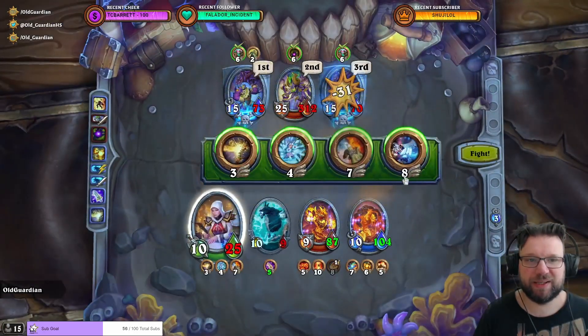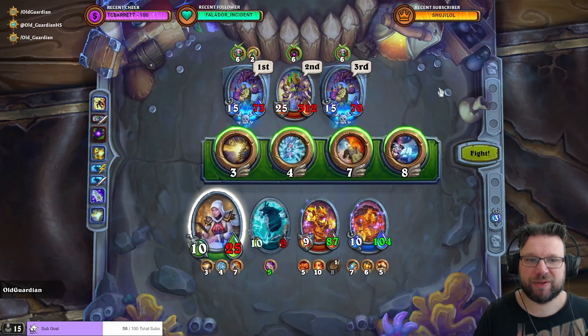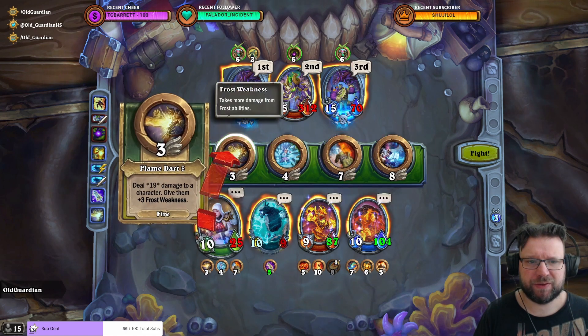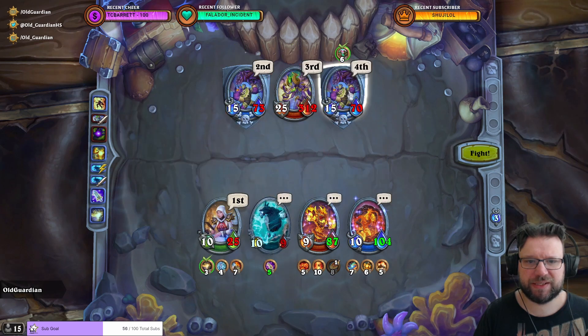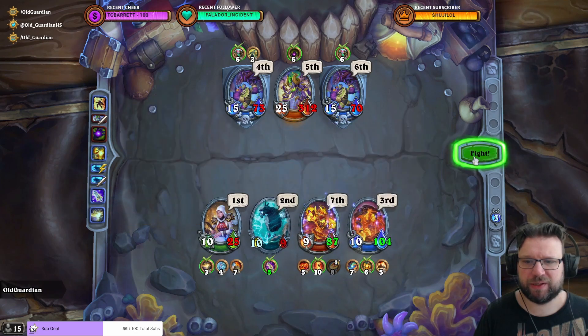Balinda took a bit of a hit there, but Balinda's still fine. Makkara's going to happen — or maybe not going to happen. That's going to be 38 damage there, and this will freeze that one. Balinda is going to go down, but that will not matter.